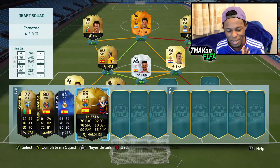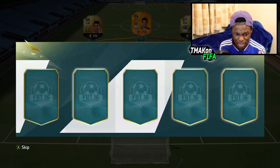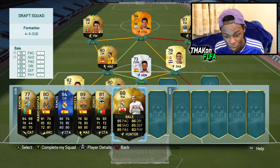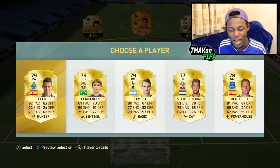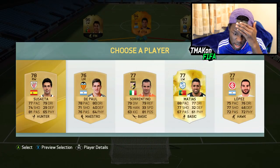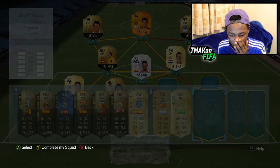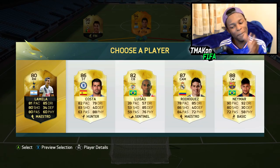Inform Iniesta — come on! It's giving me random Liga BBVA players but this is a good team so far. We get Bale, so I'm definitely picking Bale because I need someone on the right wing. This team is looking OP right now. I'll go for De la Fey because he's Spanish. It's giving me a bunch of random players I don't really need. Apart from that, I'm just going to throw in some players and see what we can do for chemistry.